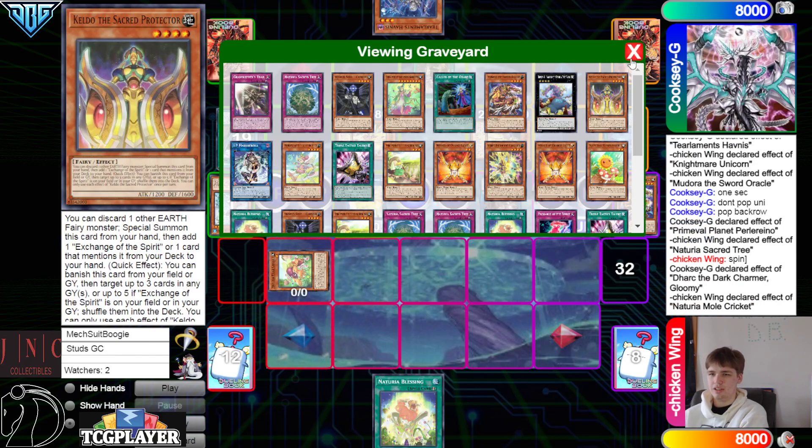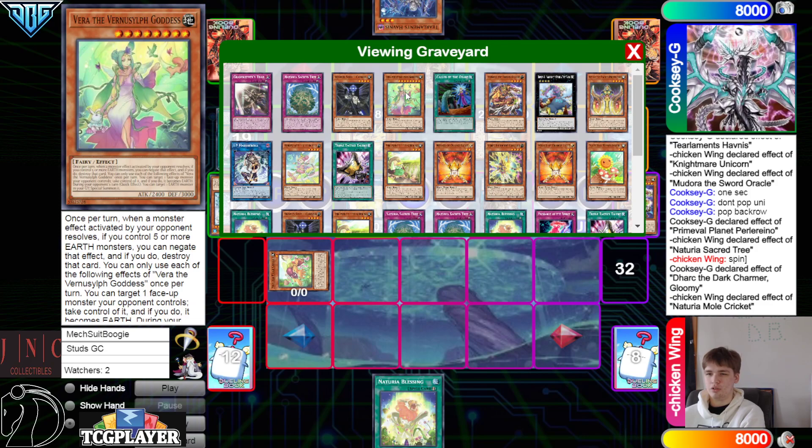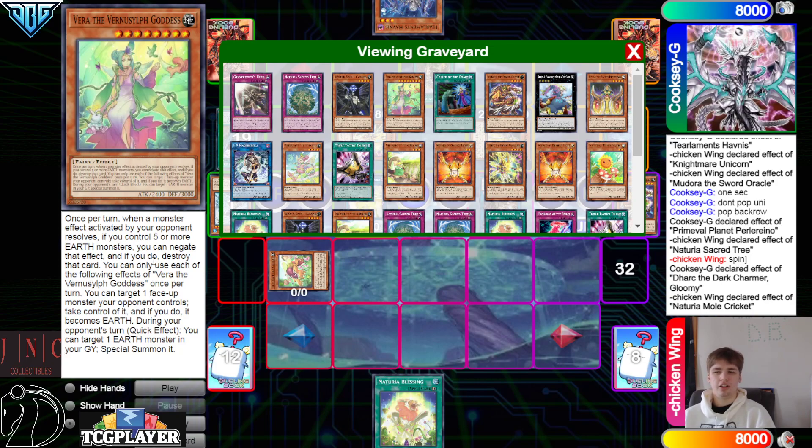On summon Mole Cricket — forgot about Mole Cricket. They play the big Vernice lift. Did this card actually come out or has it yet to come out? I honestly don't know — I haven't caught up with this card because it needs a lot of engine. Once per turn — when a monster effect activated by your opponent resolves, if you control five or more Earth monsters, you can negate that effect; if you do, destroy that card.